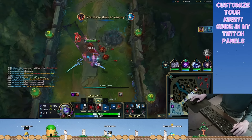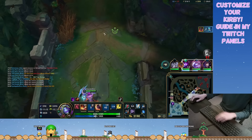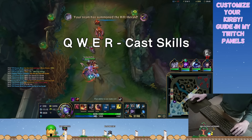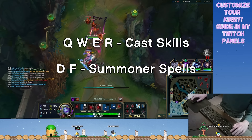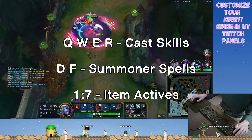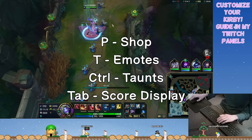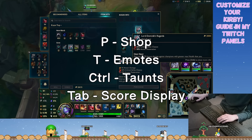To provide a general layout of what my keyboard controls actually are: I have a lot of stuff completely unchanged. My skill buttons are on Q, W, E, and R. My summoner spells are on D and F, and my item actives are on numbers 1 through 7. I've got shop on P, emotes on T, taunts on Control plus number keys, and that champion window thing on Tab — all of which I'm pretty sure are default.